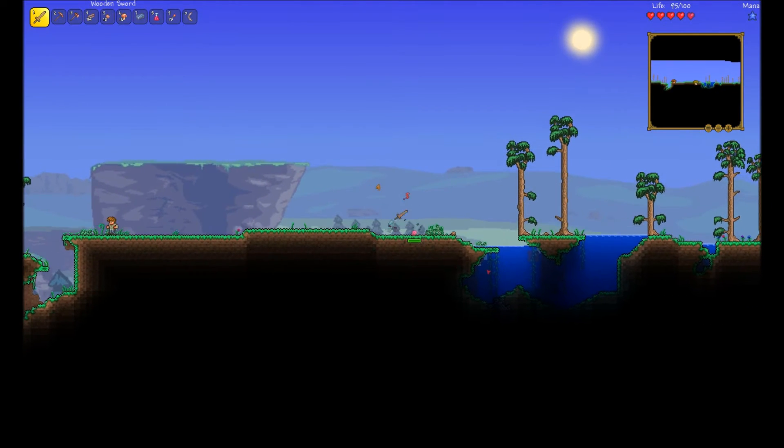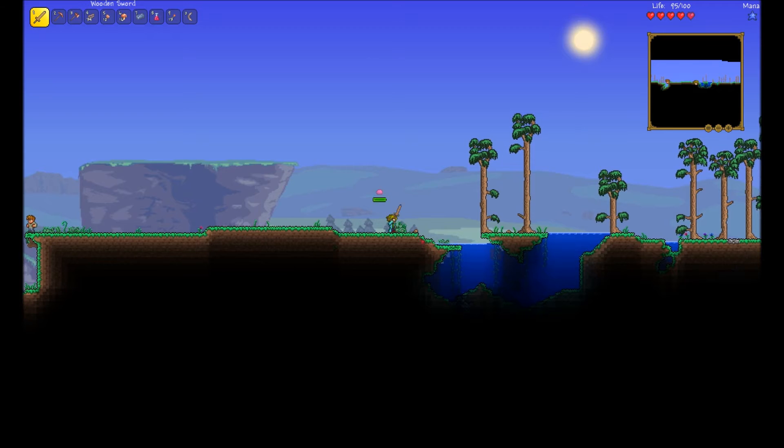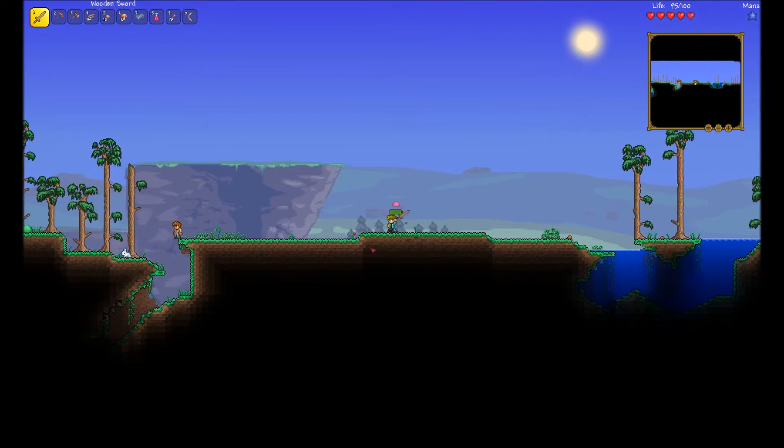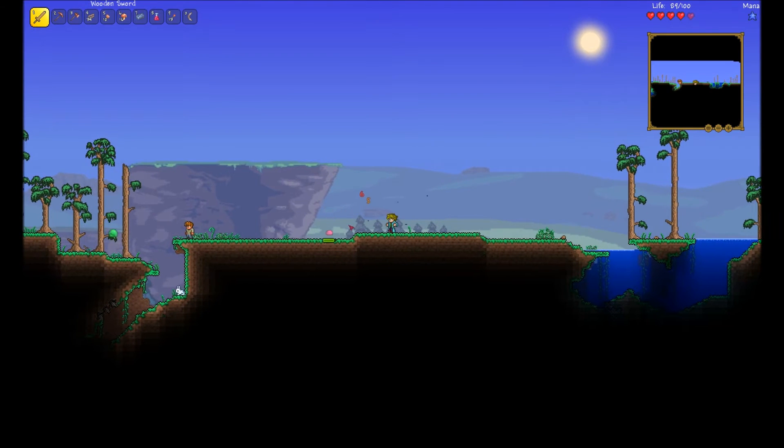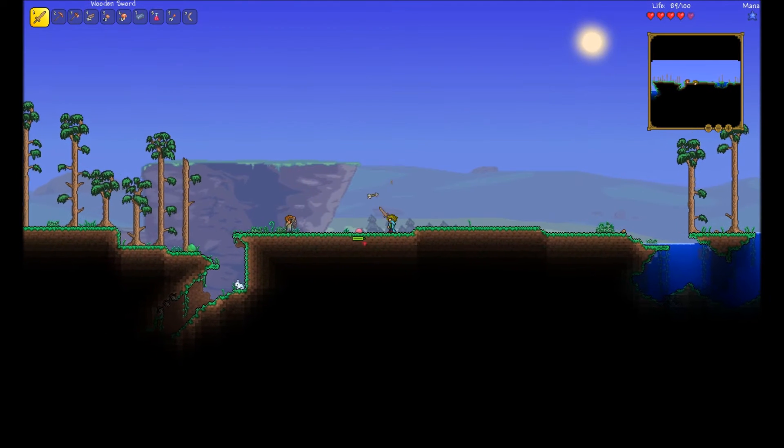Are these little red slimes new? They have a lot of health but they're like tiny little pink blobs. Oh, you mean — is it named Pinky? Yeah. That's a weird drop — it gives you gold if you kill it.